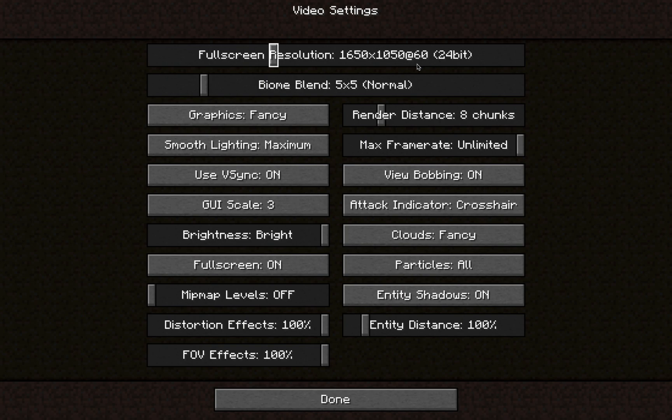That's mostly because this is running through Rosetta, through Java, which is to be expected. It's also worth noting I do not have Optifine installed. I've got Biome Blend at 5x5, 8 chunk render distance, which is what the server is set at — so this isn't even a restriction on the laptop, it's just how it's set up. Most everything is pretty default.